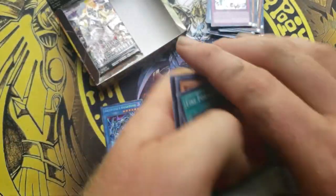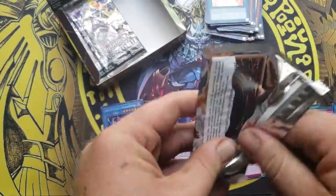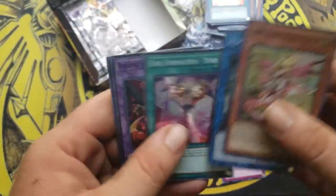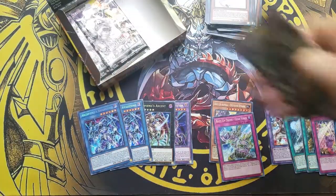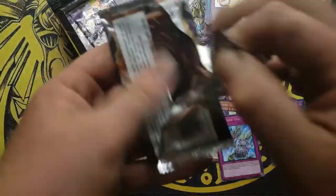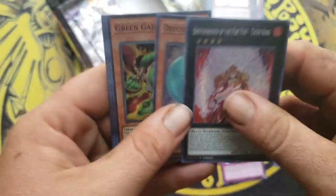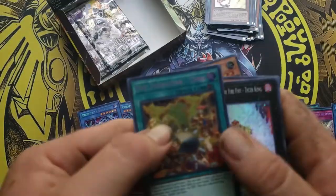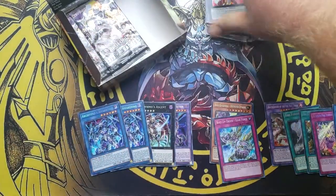Fire Fist Brotherhood of Swan — ain't bad. We're getting Fire Fist support like crazy here. Another Archfiend Awakening. Fire Formation Tica — we are going crazy with the Fire Fist support.